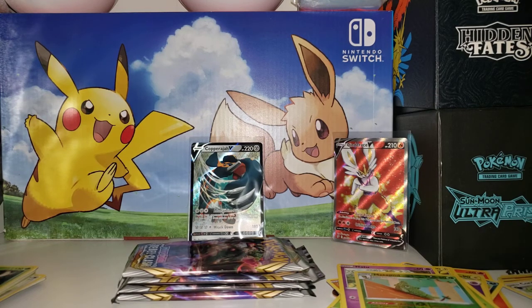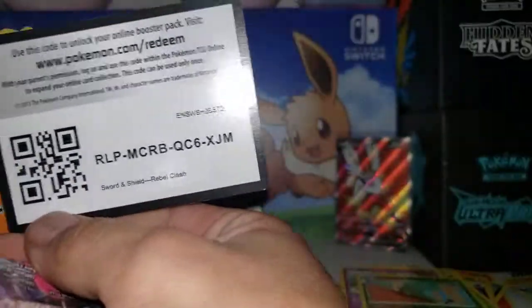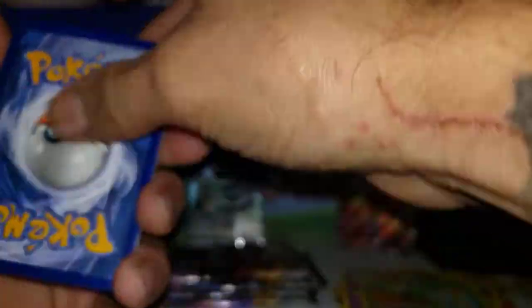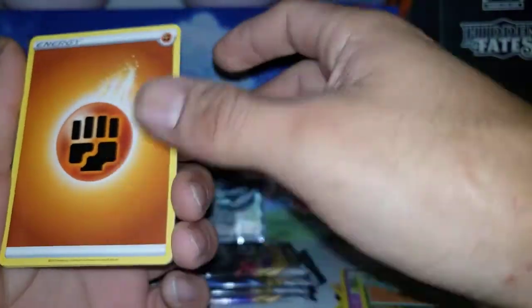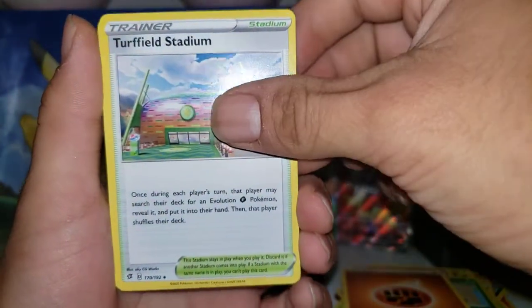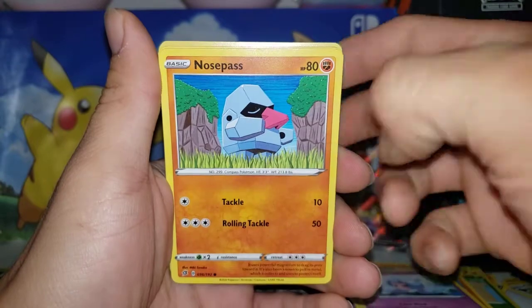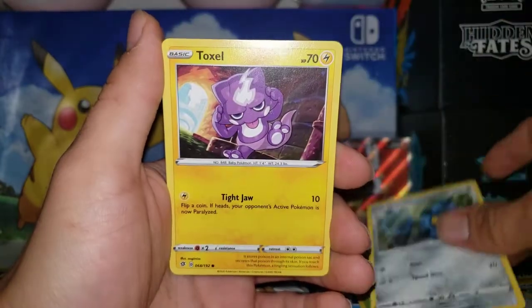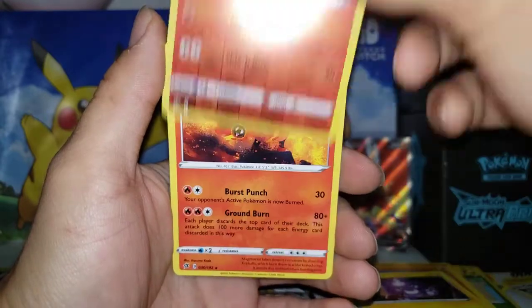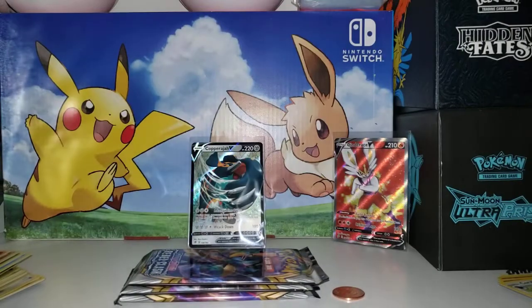Five packs left guys, we just got two good packs, let's see if we can get more. I think I see printer lines but I'm not sure on the back. We got fighting energy, Turffield Stadium, Corkish, Hatenna, Drifloon, Nosepass, Wingleull, Phantump, Bronzor, Toxicroak, cute Vullaby, and we got Magmortar. Not bad at all guys, let's keep going.